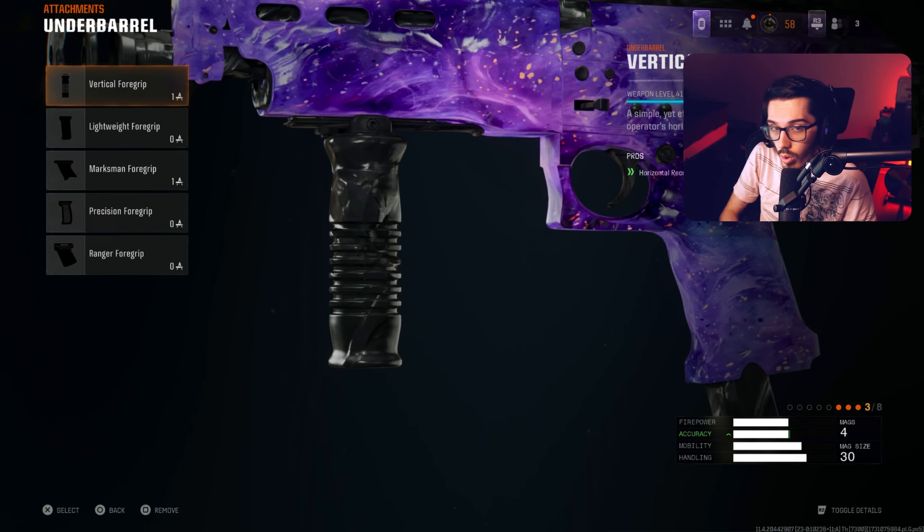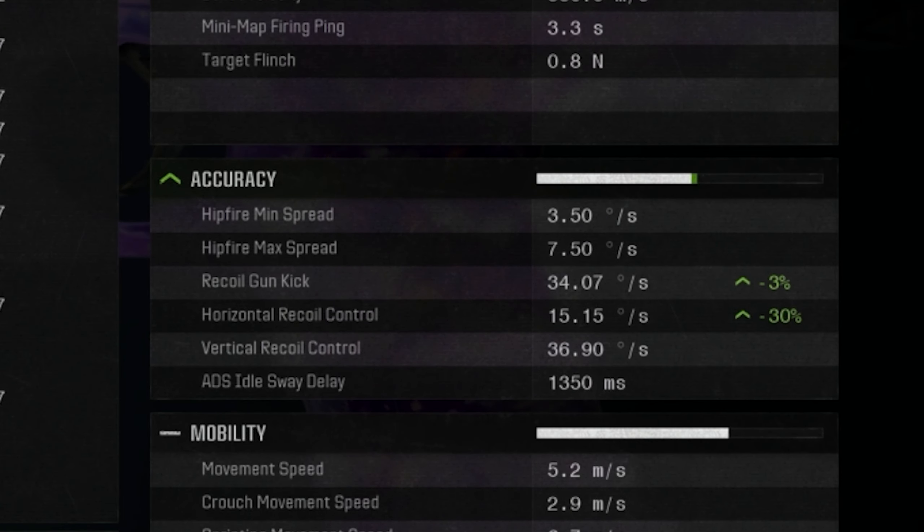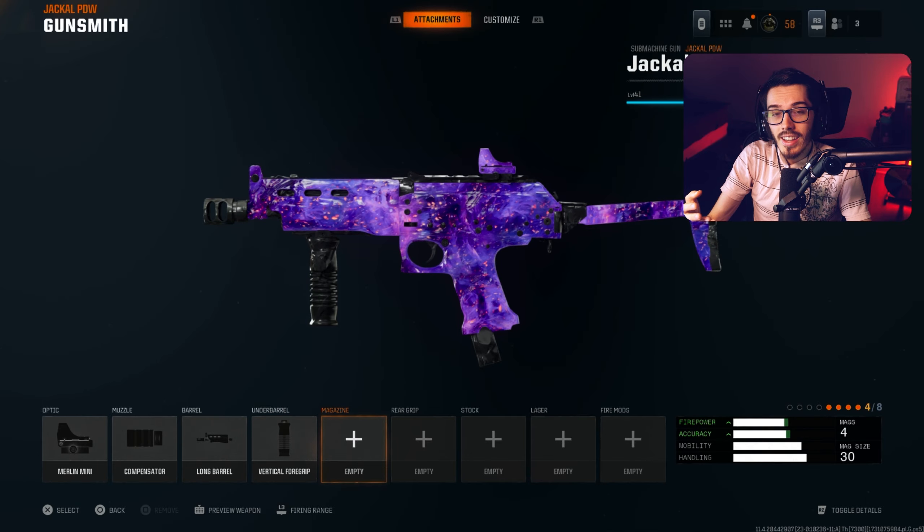The under barrel we put on today is the Vertical Foregrip, which helps horizontal recoil control. Looking at the stats, you gain a huge 30% horizontal recoil and only 3% recoil gun kick as well.